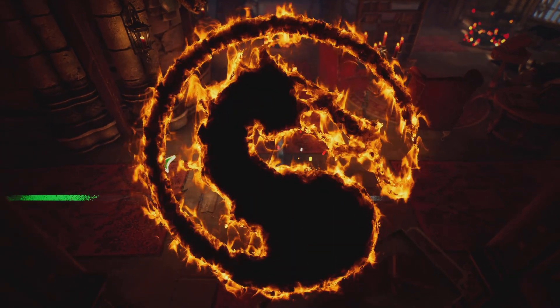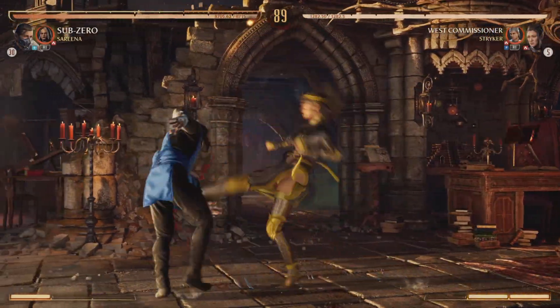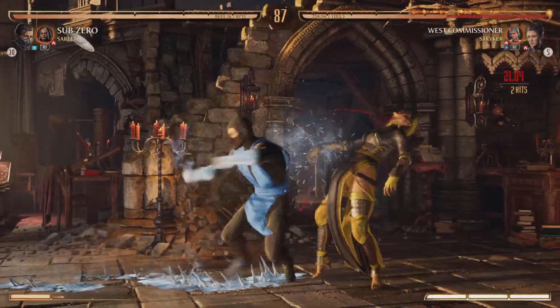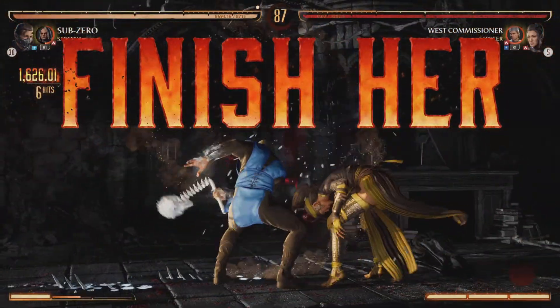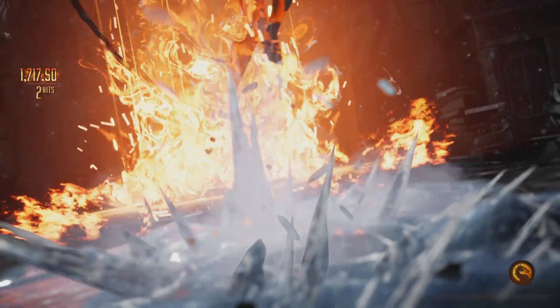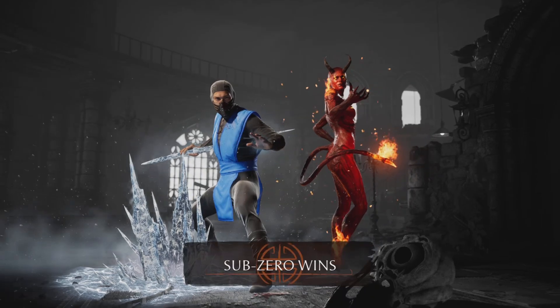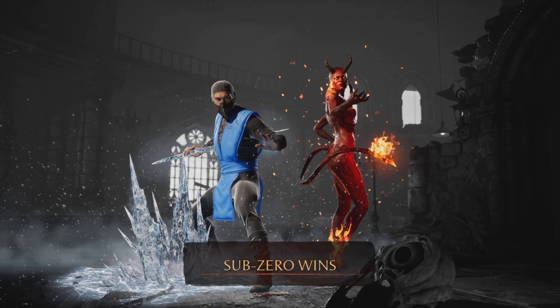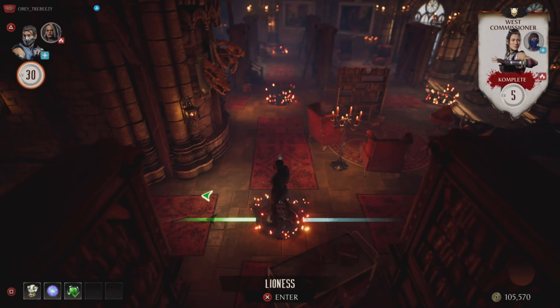I'd recommend skipping most trials like the character trials and the combo trials because those get really annoying after a while — like, super annoying — to where it makes me not want to play the game anymore. So yeah, don't do those. I'd really just recommend doing the normal fights and test your might. They're the quickest way to get XP for both the fighter level you're trying to level up and the invasions level so that you can get stronger while playing the mode.